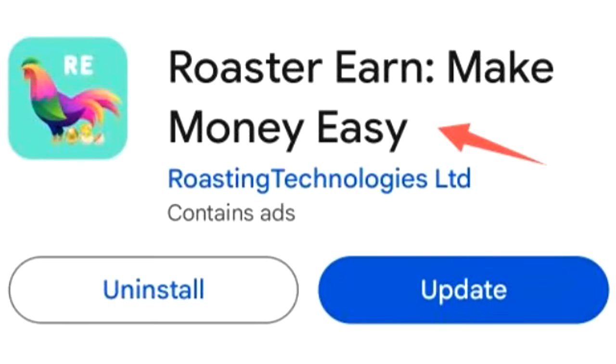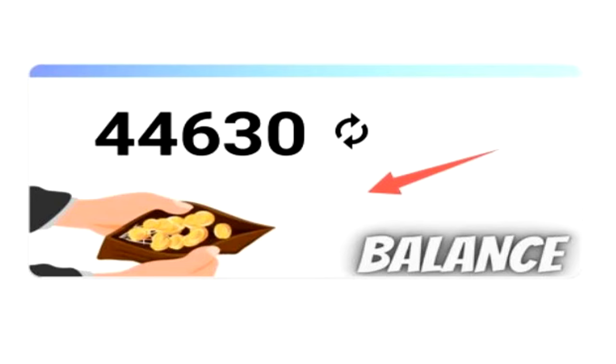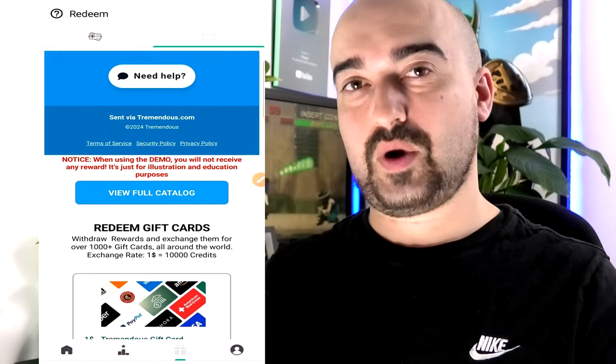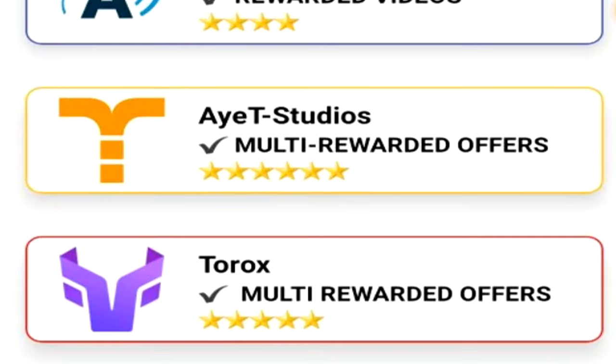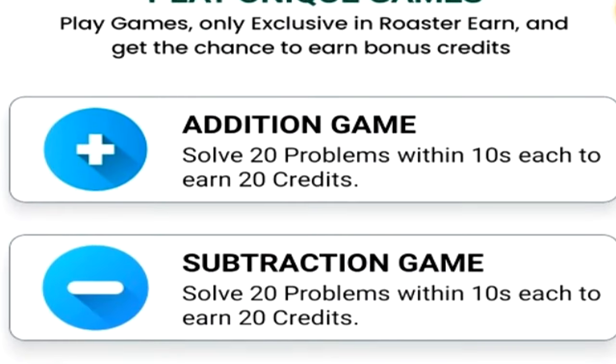Next up, we have Roaster Earn — Make money easy. This is what Roaster Earn looks like when you launch it — it runs on a credit-based system, and I almost have 45,000 credits. Here in Australia we have PayPal cash outs, with the minimum being 10,000 credits for $1 USD. There are also gift cards available for people who don't want to withdraw via PayPal. Heading back to the home screen, you'll have your offer walls displayed straight away — they really do cover the whole gambit of offer walls, including surveys and watching videos.